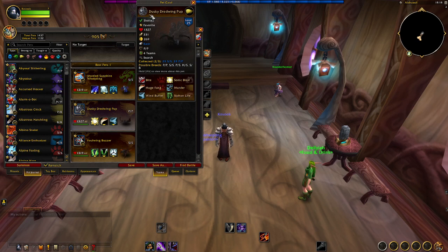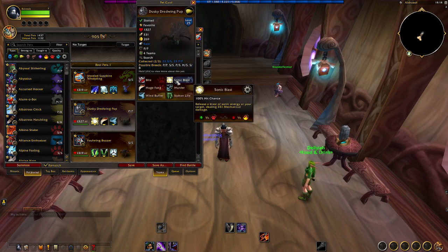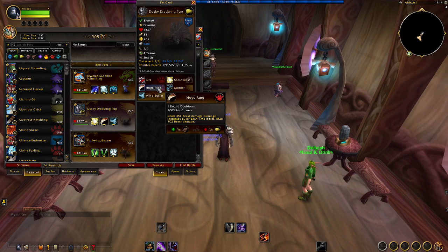Next up, we have the Dusky Drudwing Pup — a little bat from Revendreth in Shadowlands. It is wild caught, so you can easily go to Revendreth and look around for it. It does have multiple breeds available, and the best breed for sure is Power/Power. Sonic Blast and Bite are the two basic attacks — I prefer Sonic Blast so I'm a double counter to Beast. This pet pairs very, very well on Toxic Fume teams, especially Anomalous.